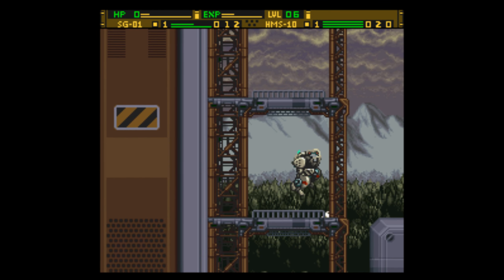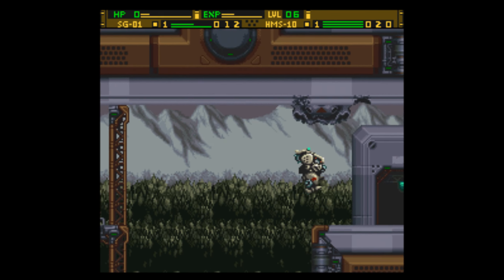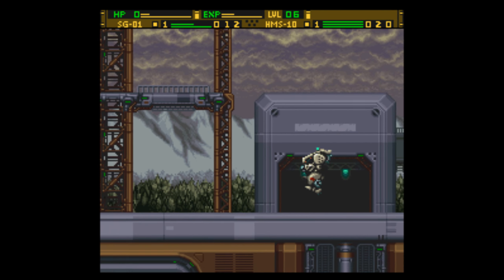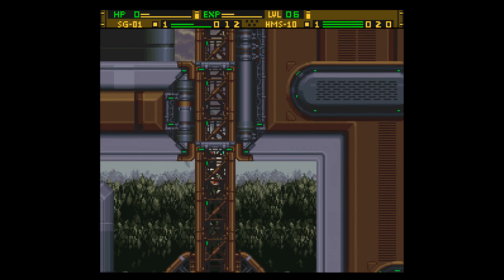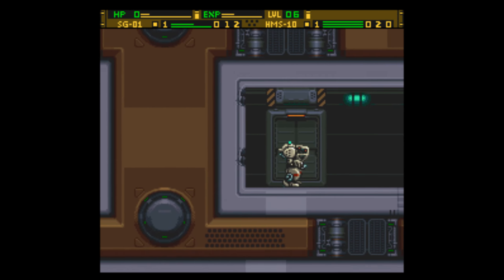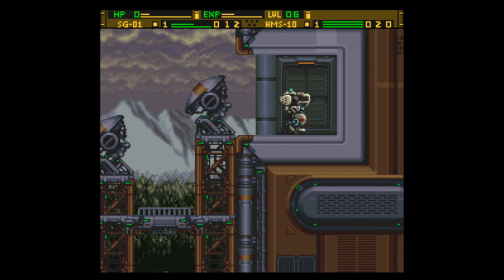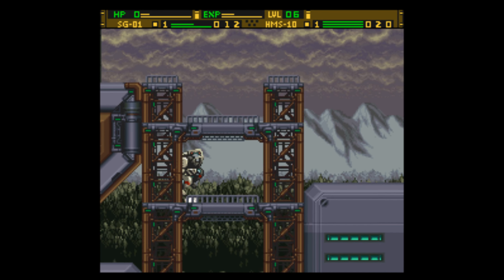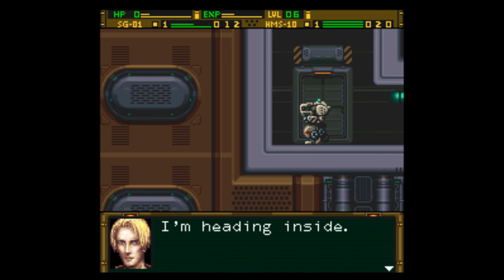Is it over this way? I think so. Not this way. I'm going to go back the other way for the entrance to this place. There it is. For a second, I was like, where's the entrance to this place? I thought it was around here somewhere. It's unlocked, I'm heading inside. So if you didn't have the ID1 key, you wouldn't be able to go inside here.